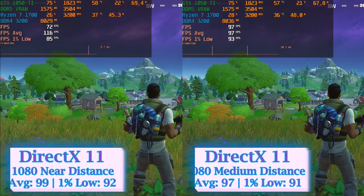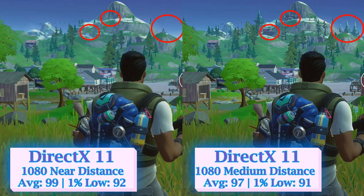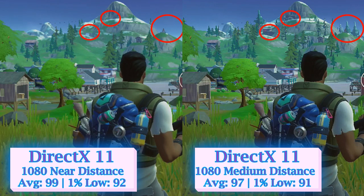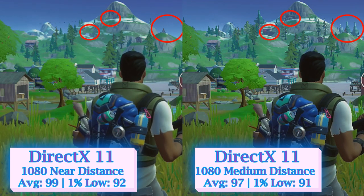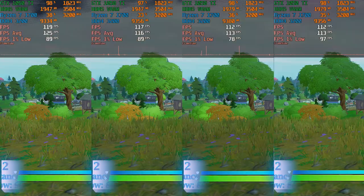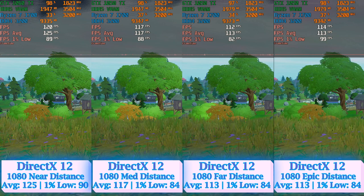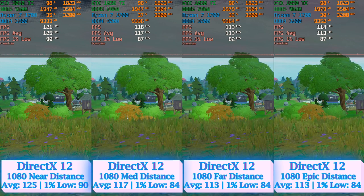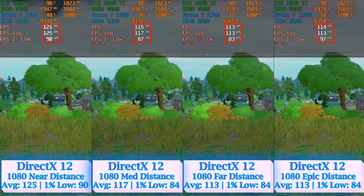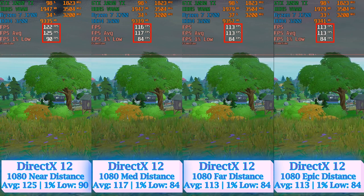There are huge differences, however, when comparing Near with Medium view distance — objects like trees and houses disappear from the horizon and you lose the advantage of tracking enemies or loot from afar. The two-frame gain from Near definitely doesn't make it worth it. Selecting DirectX 12 as the rendering mode produced the same pattern: Medium was superior compared to Near and almost similar to Far and Epic, with a 4-frame difference between Epic/Far and Medium, and 7 frames between Medium and Near.